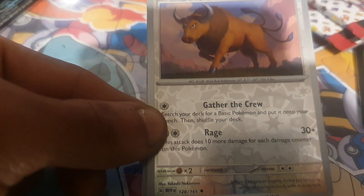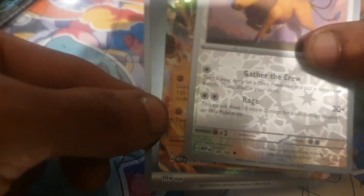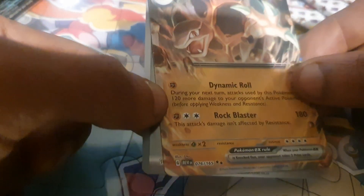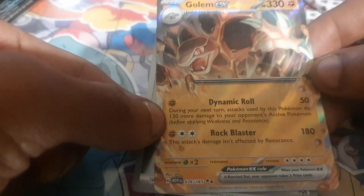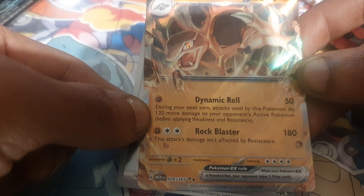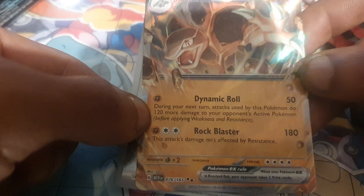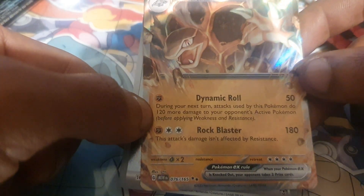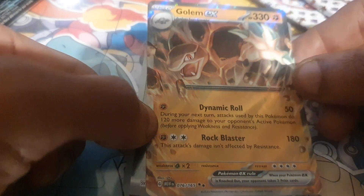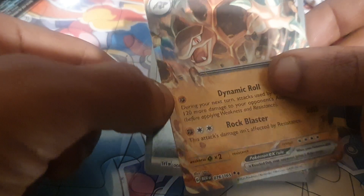Tauros is up next, having 120 health points, being a Normal type Pokemon, with moves of Gather the Crew and Rage. Ooh, nice — Golem EX, very nice! It has a move of Dynamic Roll: during your next turn, attacks used by this Pokemon do 120 more damage to your opponent's active Pokemon before applying weakness and resistance. That's a good move. Rock Blaster — this attack's damage isn't affected by resistance, which is useful. It has 330 health points, being a Fighting type Pokemon.